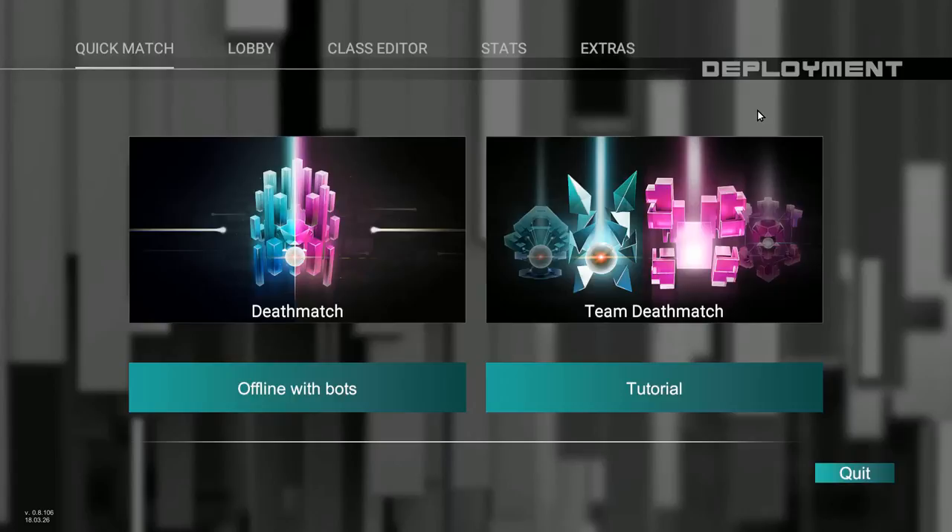You can click on the Green Man Gaming link in the description below — that'll take you to the Green Man Gaming site and you can buy it there. You can also use the code Payday20, it's part of March Madness they're running right now, and get 20% off. Go ahead and check that out, buy it there, and it'll also support me in the process.